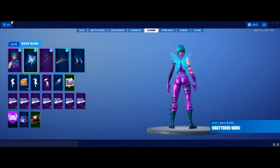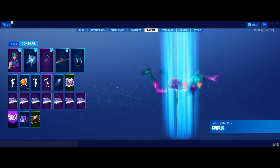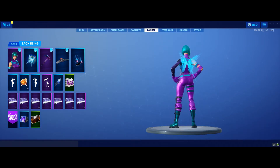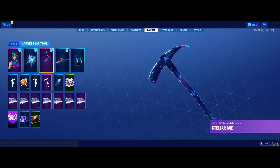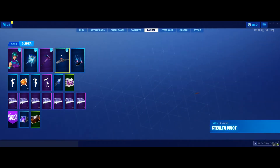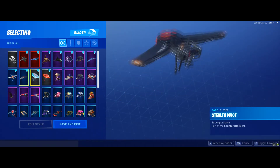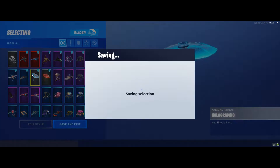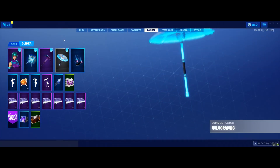This back bling has a lot of effects so it kind of lowers my FPS in game by maybe five or six, but I really do like how it looks with the Galaxy pickaxe. Most of the time when I'm using the Wonder skin I tend to also use just the holographic glider — the one you get for getting a win in Season 9.